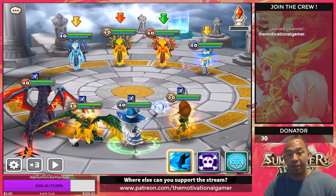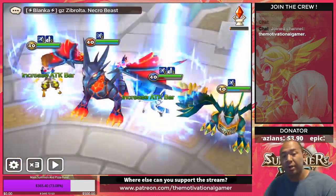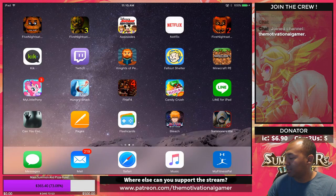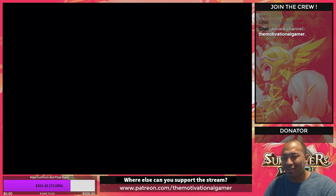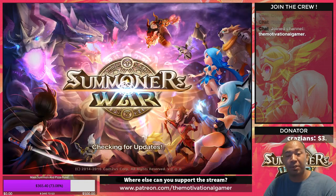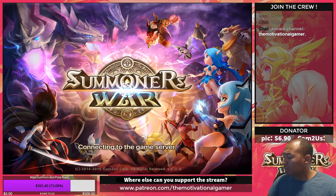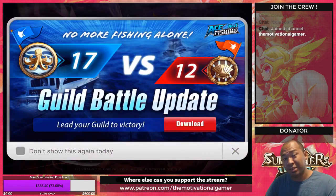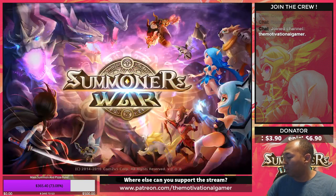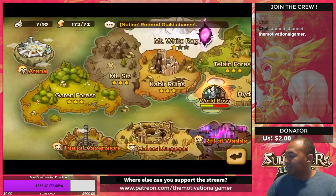If you have all five of those substats on a rune, it's an amazing rune — needs to be maxed to +15 ASAP, especially if it's a 5-star or above. That's the general prescription for support units. If you're building an attack-type unit, it depends on the attacker, but usually it's speed, crit rate, crit damage, and attack percent — those are the top four.